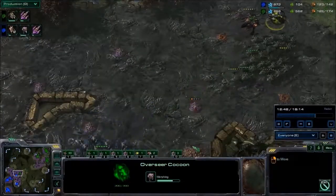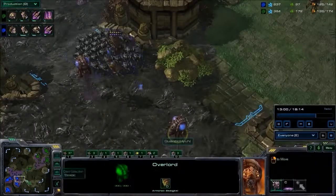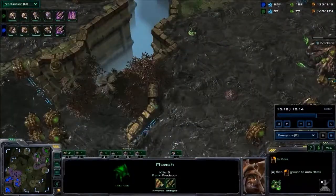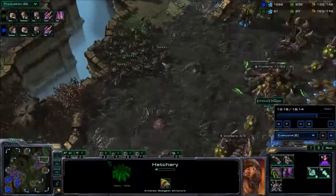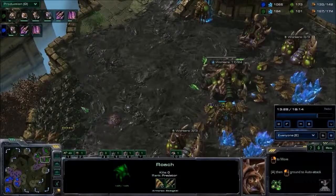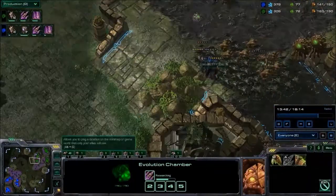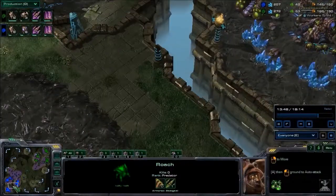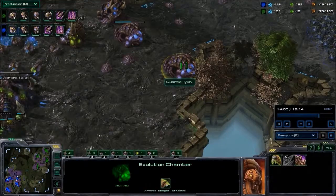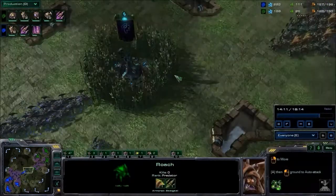Hyun is using an Overseer to destroy some of Hope's Creep Tumors — not a bad idea, since you don't want your opponent to have so much creep advantage and map vision. Hyun is stabilizing on three bases just like his Green Zerg opponent. Hope is heading back to his base with about a 20 supply advantage. Last game he had a 20 to 30 supply advantage 15 minutes in and still lost — I really think that was because he didn't get the upgrades. Once again, he's not upgrading like his opponent. Is this going to spell the end of Hope even with a larger army? Hyun has double Evolution Chambers but is low on gas, so he's just getting Missile Attacks and will maintain that plus one armor upgrade advantage.